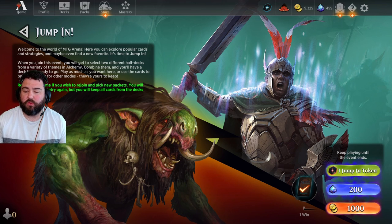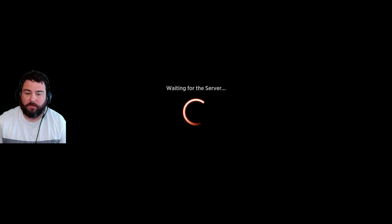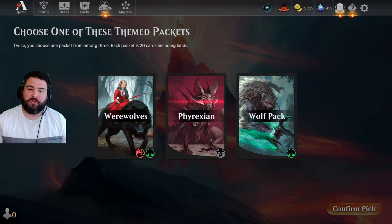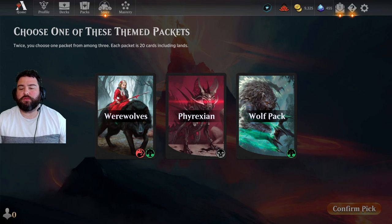If you're a newer player, this is how Jump In works. It costs 200 gems or a thousand gold, which you can get easily from completing your daily quests. Or in my case, I happen to have a Jump In token left over, so I'll use that. Then you're going to be confronted with two choices: first a choice between three packets, and the second choice between three more packets. Each of them contains 20 cards with lands.